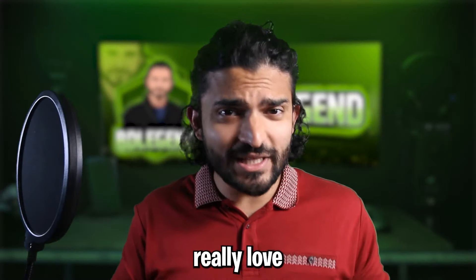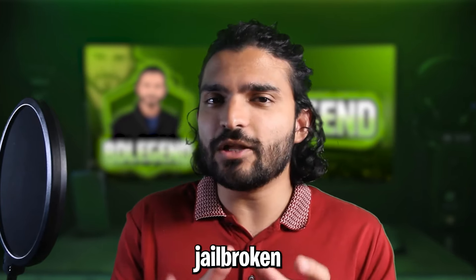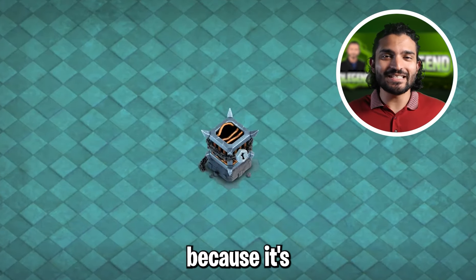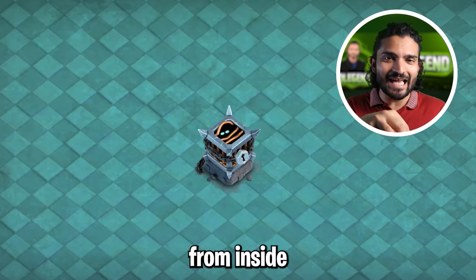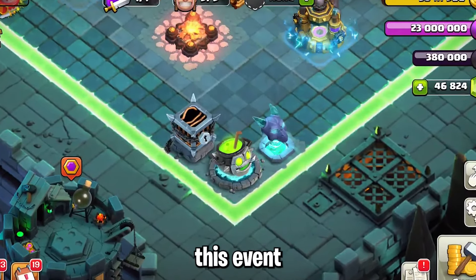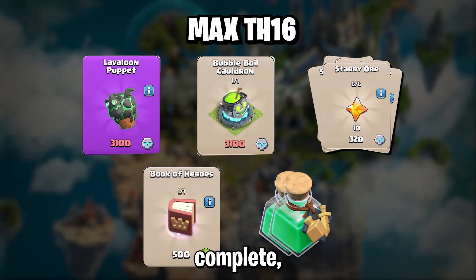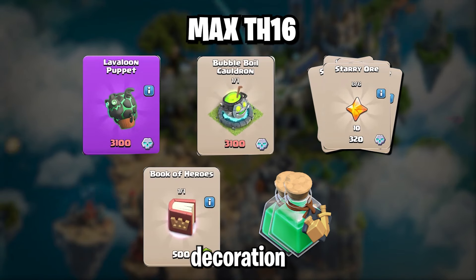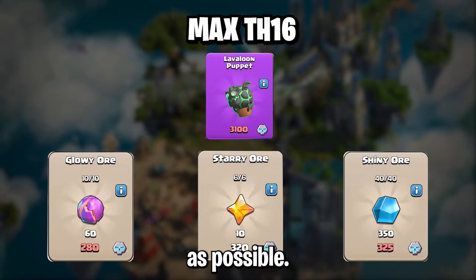If you really love decorations, I would highly recommend swapping out the book of heroes for the Jailbroken Box decoration — it shakes every few seconds and there are eyes that peer out from inside the box. All three decorations for this event are literally amazing. For a fully maxed town hall 16, simply get the decoration pack or just get the Lava Loon Puppet and as many ores as possible.